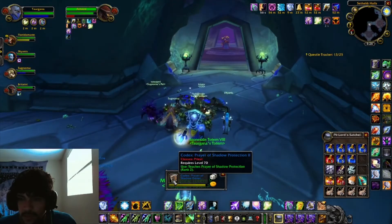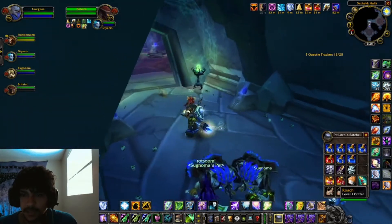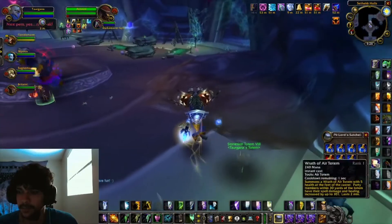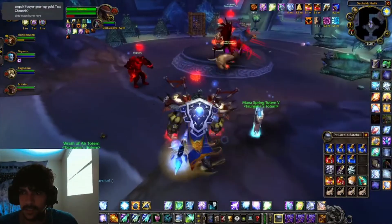Prayer of Shadow Protection — all right guys, this boss is actually a little tricky. The elemental spawns can do quite a lot of damage. All right, we're lusting.